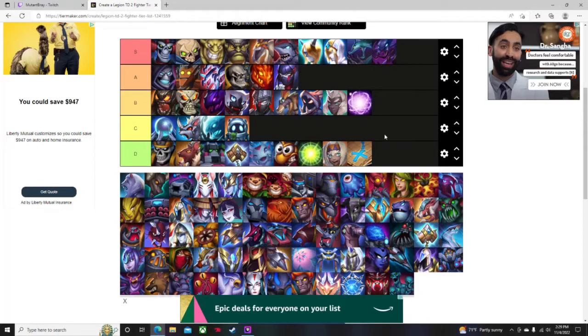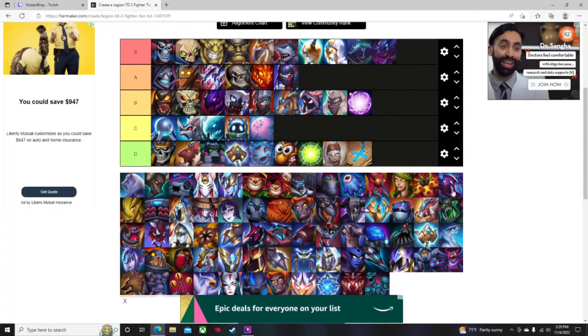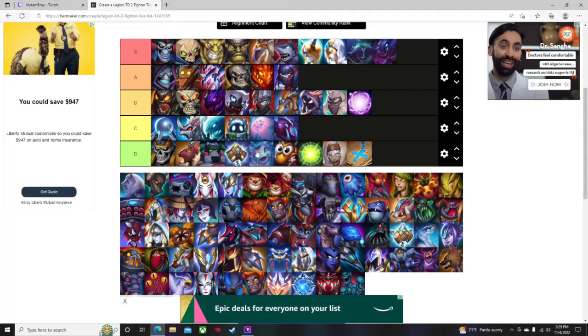Seraphin and Devil Fish I'll both give C. These are the two upgraded versions of Polywog — Devil Fish is the tank and Seraphin is the backline shooter. Because it's a tier one going into an upgrade, it's okay at the beginning of the game but they fall off very hard. They are magic attack types which can be helpful early game, but you're not going to be amazed by a Polywog on your team.